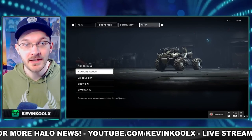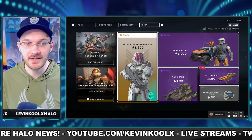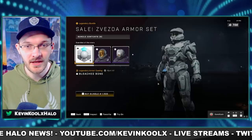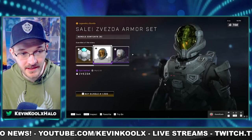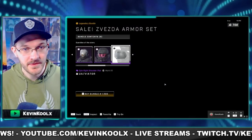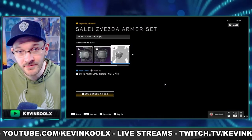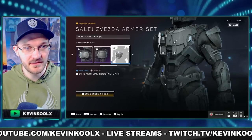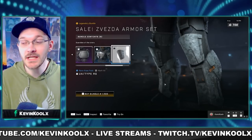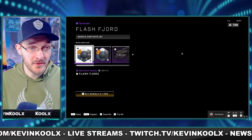Next let's look at the shop. A fan favorite, the Zvezda set, has come back at a discounted price of 1500 credits. It includes a coating that looks really clean, the Zvezda helmet with a cover on top, a visor, shoulder pieces, a chest piece attachment, new shin guards for your armor set, and a brand new pose with the Hydra. If you feel like it's worth the 1500 credits, it's all there for you.